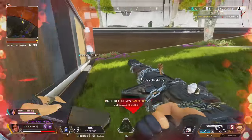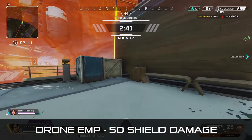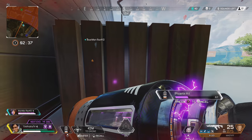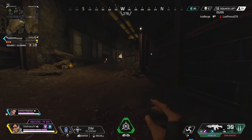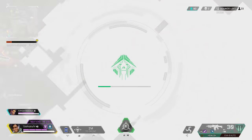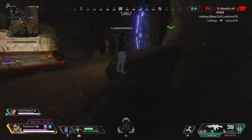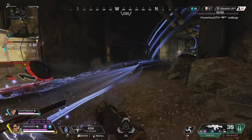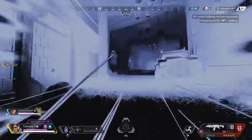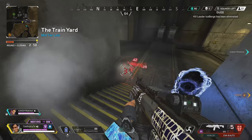Crypto's ultimate is the Drone EMP — an EMP blast that deals 50 shield damage to all enemies in range. This EMP blast also slows enemies down and will disable all traps in range. The EMP detonates in 3 seconds and will also do damage to Crypto himself but not his teammates. Teammates will get a brief 1 to 2 second slowdown effect. Crypto is also a member of the Recon class, giving him the ability to scan survey beacons around the map.